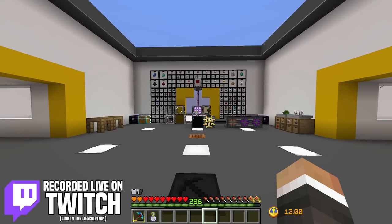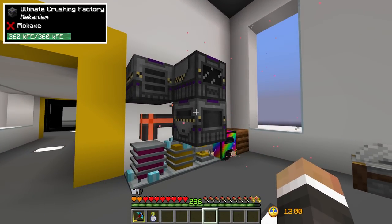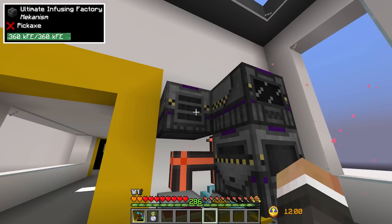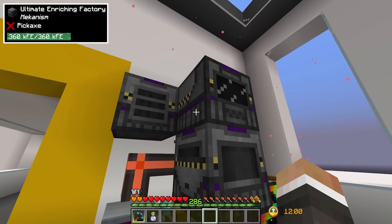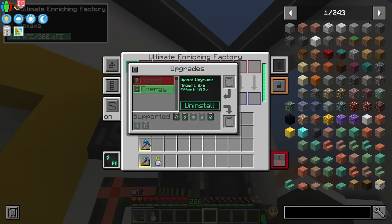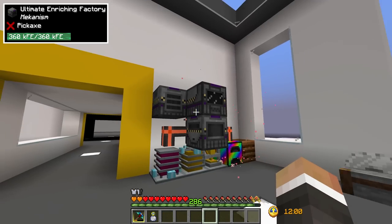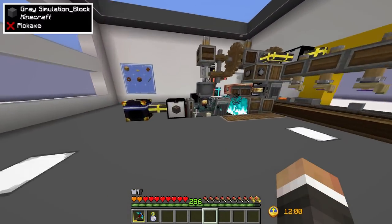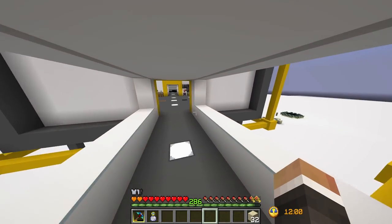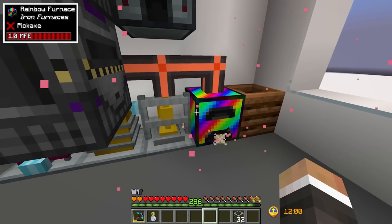In the last stream we were working on setting up the crusher, the enricher, and the metallurgic infuser. We upgraded all of these to their maximum level — the ultimate version — and added the maximum number of speed and energy upgrades. We also got ourselves a rainbow furnace capable of smelting five stacks of items per second, though right now we don't really have anything that needs smelting that quickly.